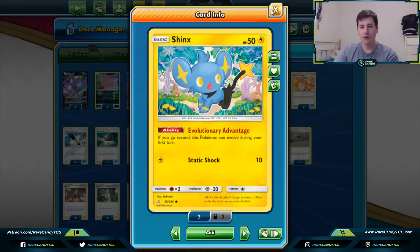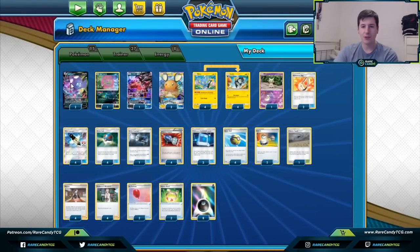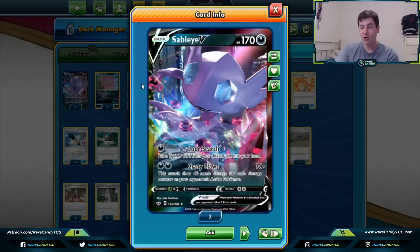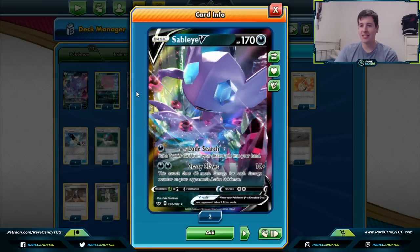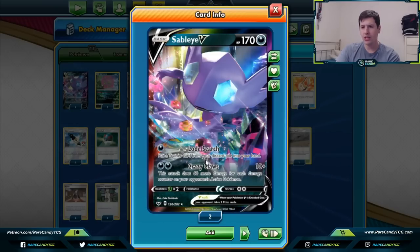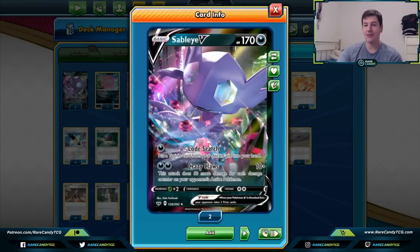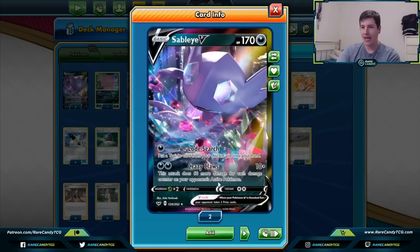For backup attackers, we have two copies of the new Sableye. Sableye's Crazy Claws attack costs two dark energy and does 10 plus 60 for each damage counter on the opponent's active Pokémon. Luxio doesn't do too much damage, but the 30 from Disconnect — even without damage modifiers — makes Sableye hit for 190, which is already pretty solid. Sableye is going to be one of our main cleanup attackers in the deck.